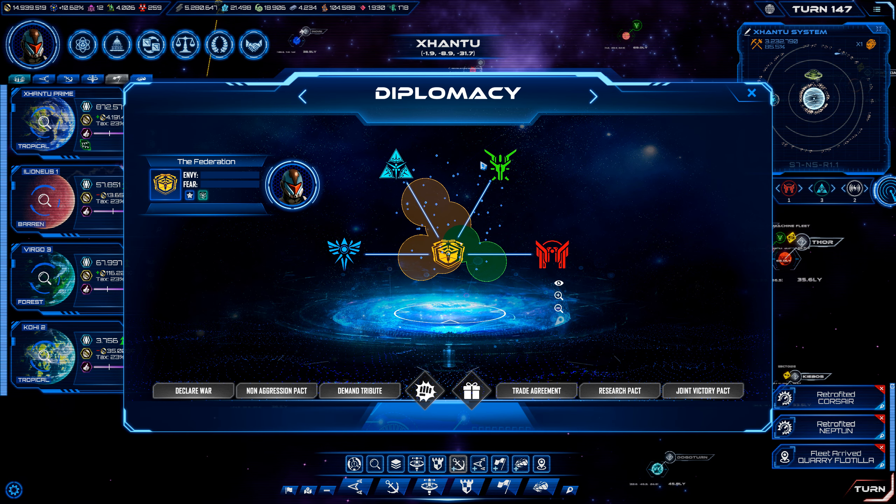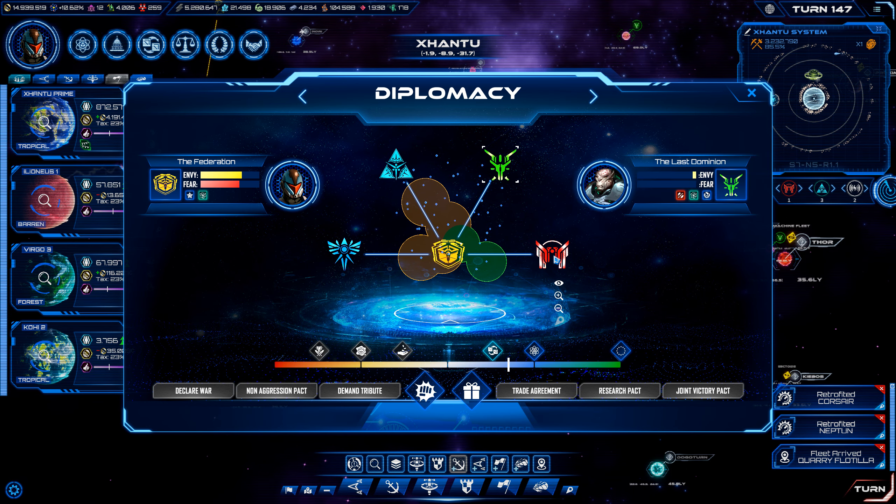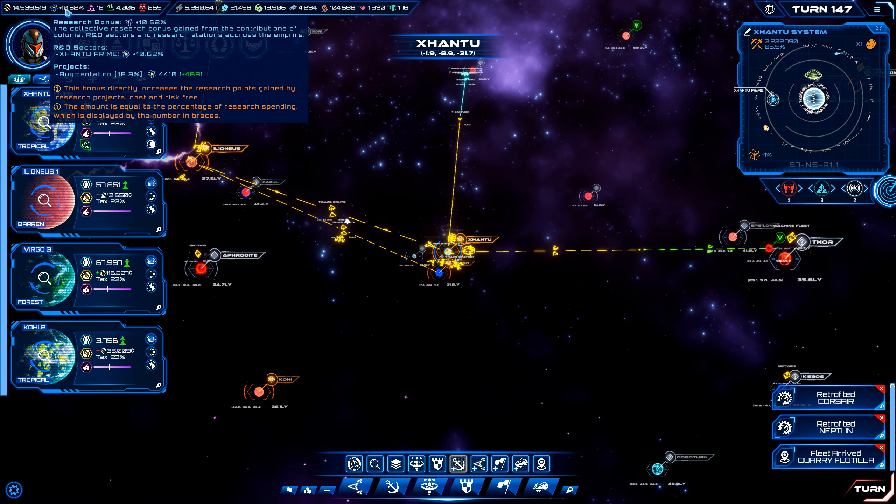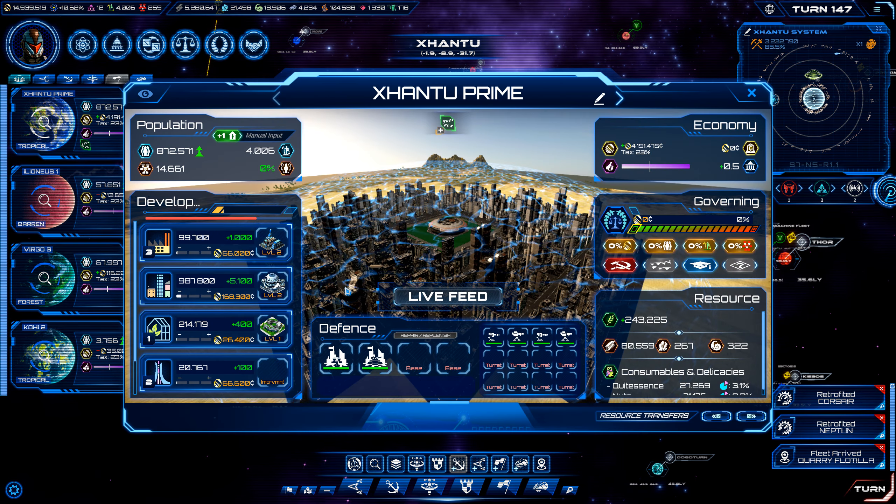We are currently at what I would consider probably a midpoint of the game. We still have a lot of menace threats out there that we're trying to deal with, but we currently have good relations with two of the other factions and deteriorating relations with the others. We're very afraid of the Inheritors nation — they've got some good tech and a good navy, and their research bonus is way higher than ours, but we've been working to increase our research bonus by beefing up the R&D sector here on our home world.